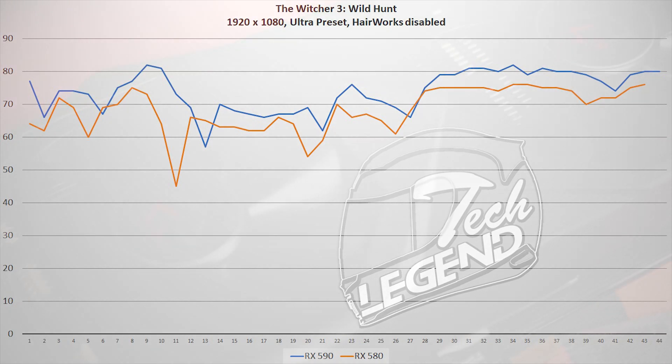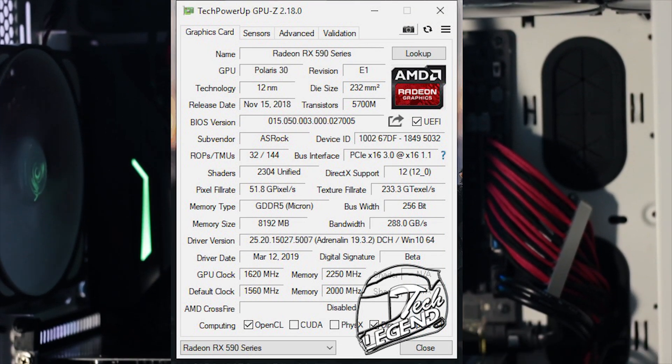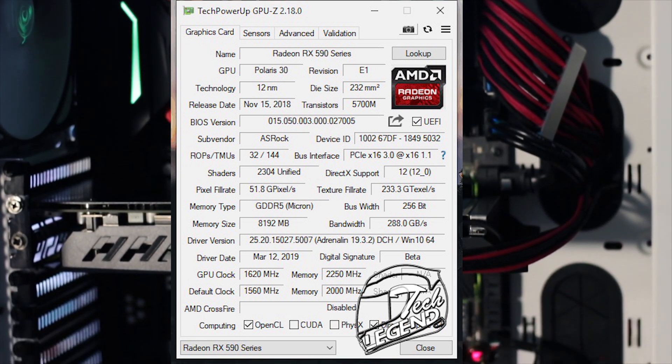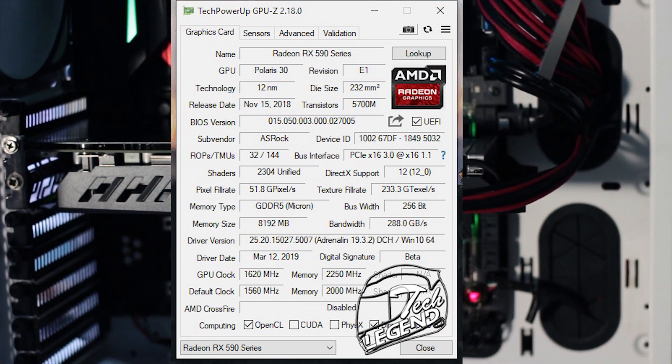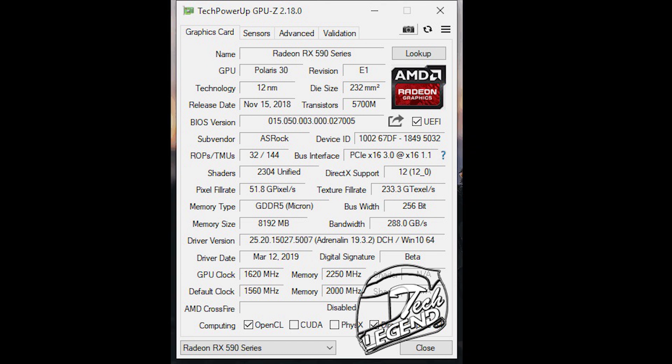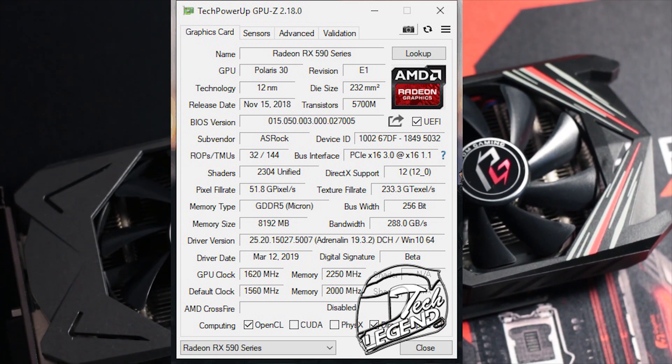Small improvements have been made which resulted in the gains showcased in this video. Of course, you could overclock the RX 590 even more, but you're not going to see a massive overclocking headroom because by default these graphics cards are already pre-overclocked. In fact, the most overclocking I could get on the ASRock Phantom Gaming RX 590 was 8% in gains.